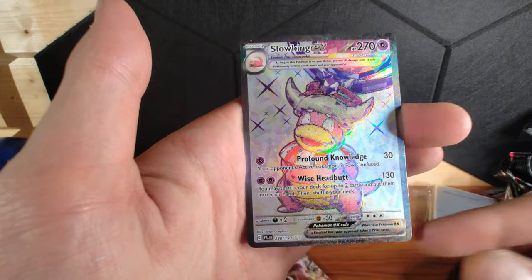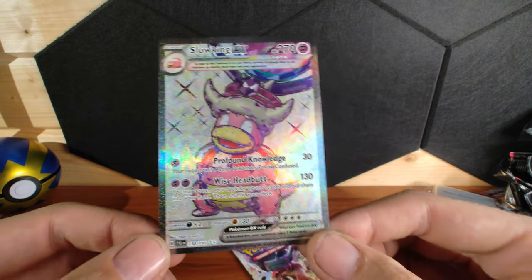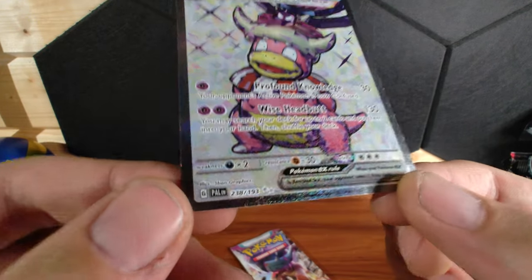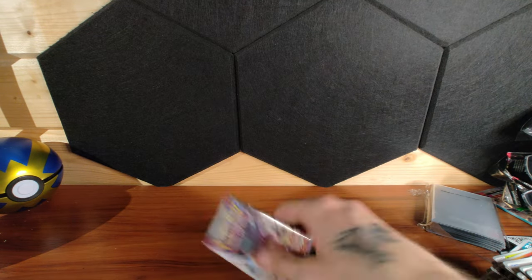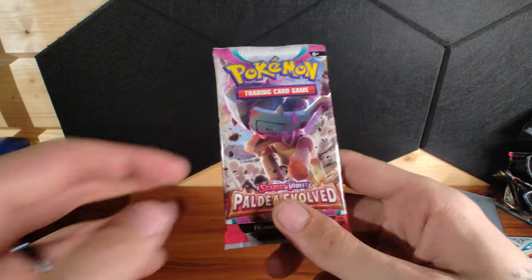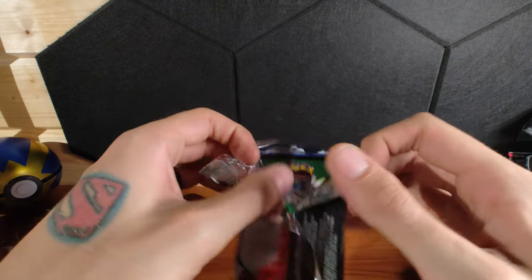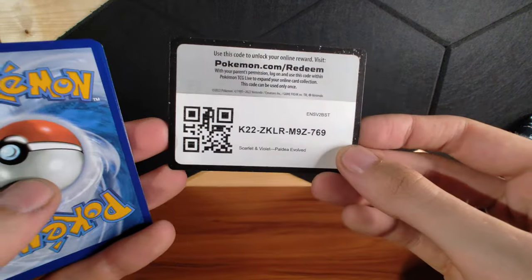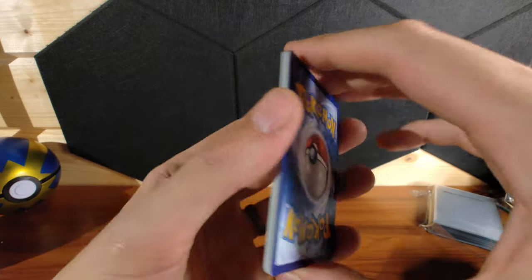Come on — oh yes! Look at that — Slowking! Beautiful card. That's 238 with a two star. This last pack has the super rare, the ultimate card in Paldea Evolved — I know it, I can feel it. If it doesn't... I won't quit, I'll carry on and spend ridiculous amounts of money trying to find it.